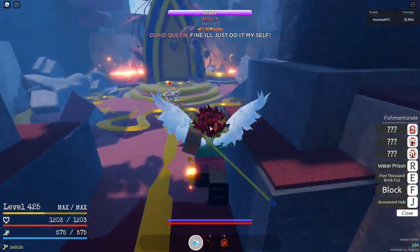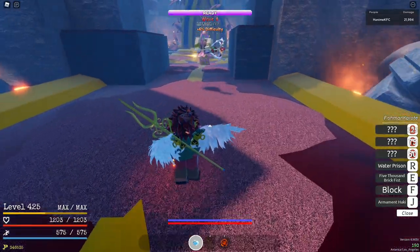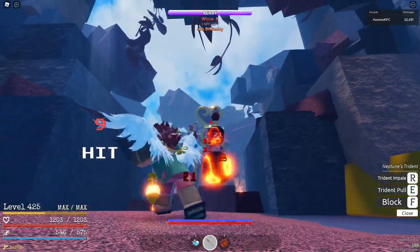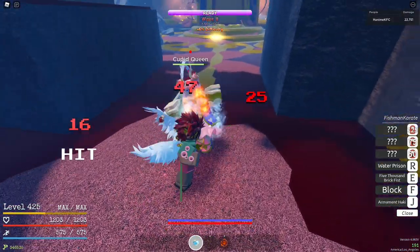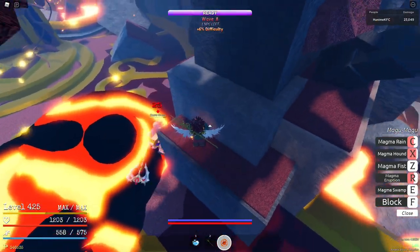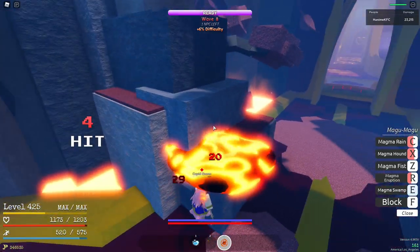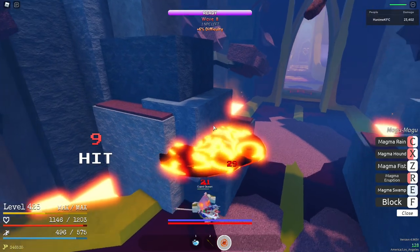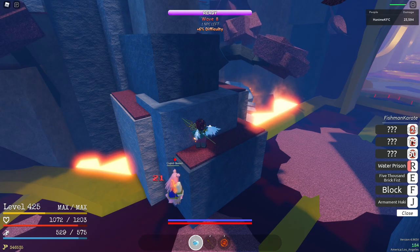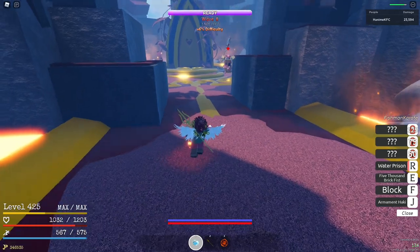Turn off your Haki first to conserve it. Bring her over here — I like to use my combo, so I grab her and do my combo. You can damage her however you'd like, but once I have her in my combo I bring her right here. This is a method I've seen other YouTubers use — you can Magu swamp her here and that does a decent amount of damage, but be aware some of her moves might hit you out.